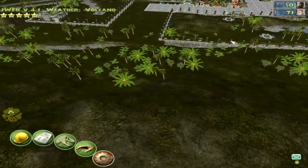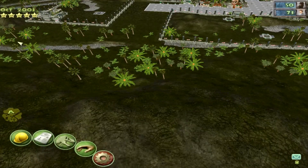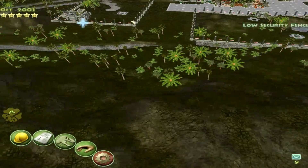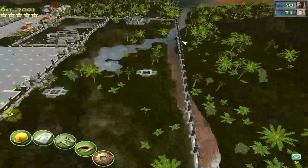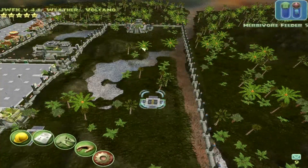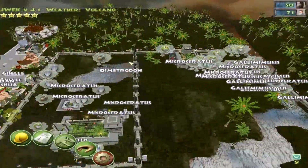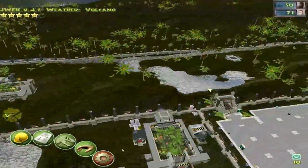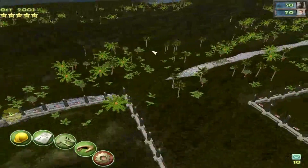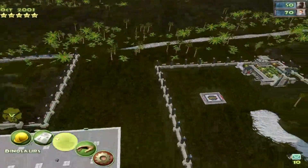On one side will be the dimorphodons and the other side would supposedly be the indoraptor or something like that. You know what, I think I'm going to stick to my idea of making the stegosaurus live here with the small little dinosaurs.